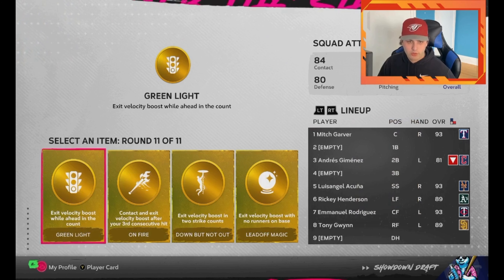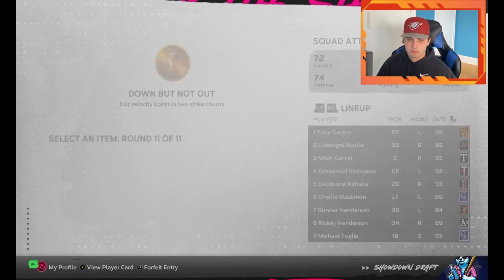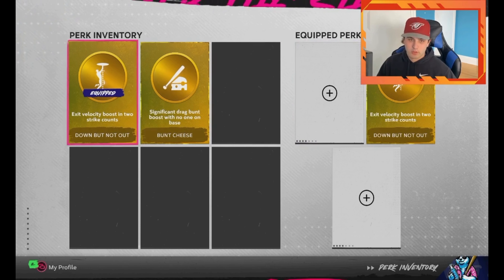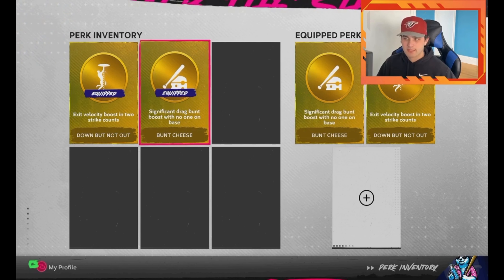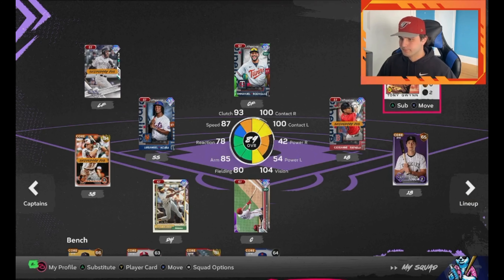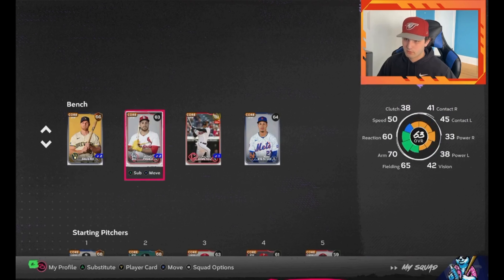For the perks, if you get them great, if not, not the end of the world. We do like to have the 'Take the Bunches' one — get the gold one, and when you eventually get the diamond one, take the diamond one. Then you're looking for exit velocity. Unfortunately we didn't get the 'seventh inning or later' perk, so we'll go ahead and take exit velocity and two straight counts, which will help because if our first two bunts don't land or go foul, we have to swing the bat — so that works.